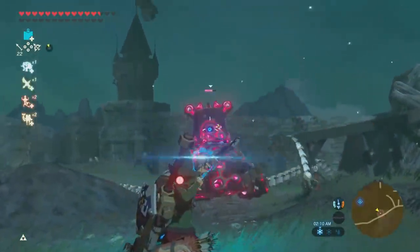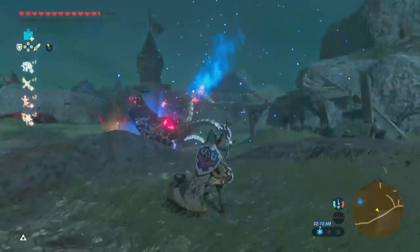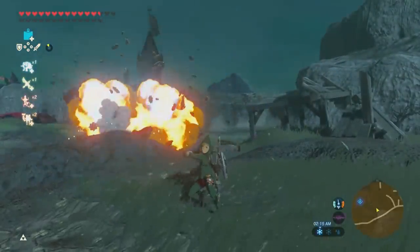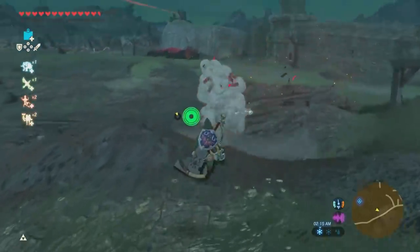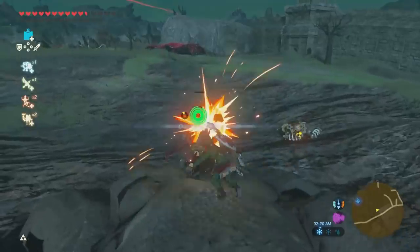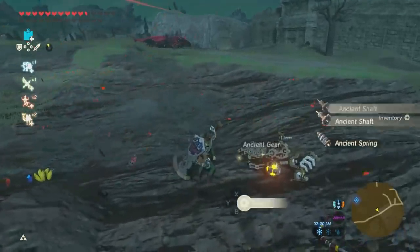A single Ancient Arrow shot to the eye of a Guardian will take it down, netting you a profit on average with the Ancient Materials they drop, allowing you to create even more Ancient Arrows or to farm for parts to upgrade your Ancient set.